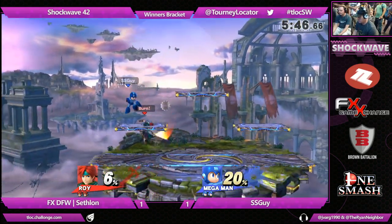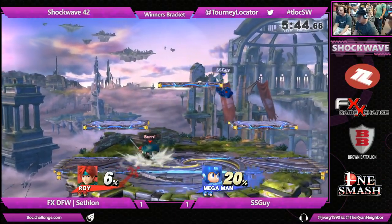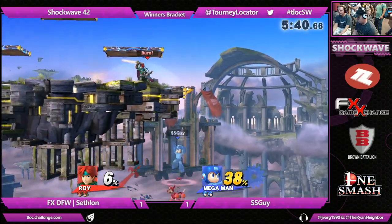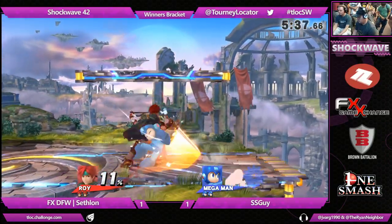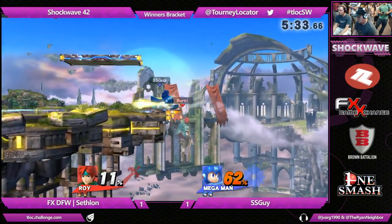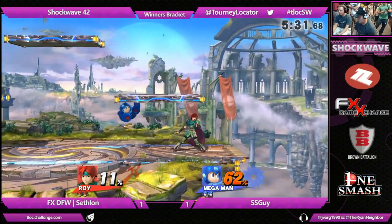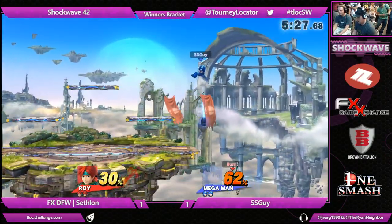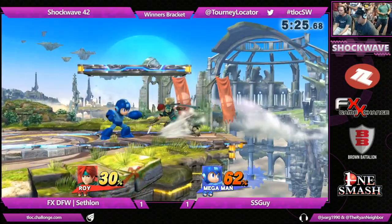So if that up smash doesn't hit all the hits, it kind of trips you if you're on a platform. I think that's because it has like semi-spike properties to keep you into the hits, but it won't hit you with all of them if you're on a platform because the hitbox is weird — it'll pull you into the ground and you'll get tripped. Cephalon already starting off very strong, about a 30% differential between both of these players right now.